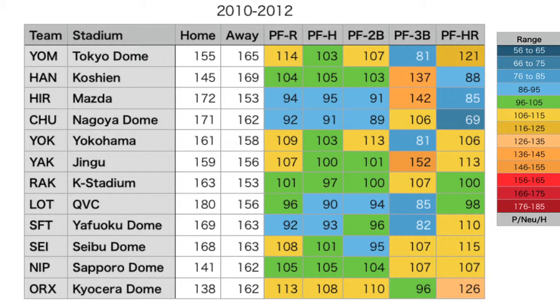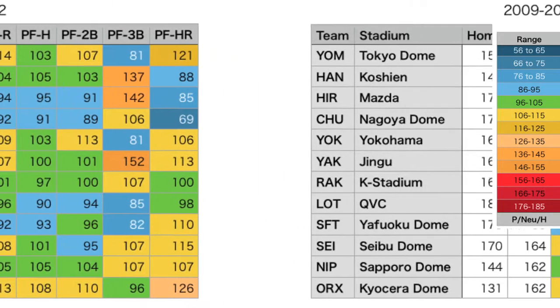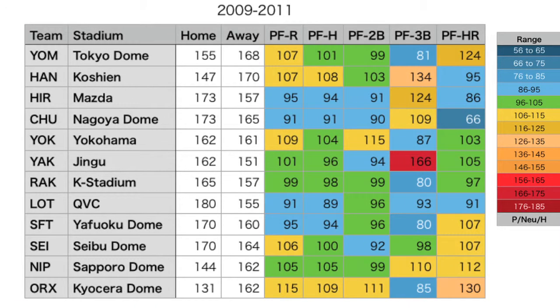Fukuoka and Sapporo become slightly more hitter-friendly in home runs as well, going from neutral to hitter-favored. Going back one more year to 2009 through 2011, we've got two years of the old ball to one year of the old new ball. Jingu really heats up in triples, which cool off pretty much everywhere else.